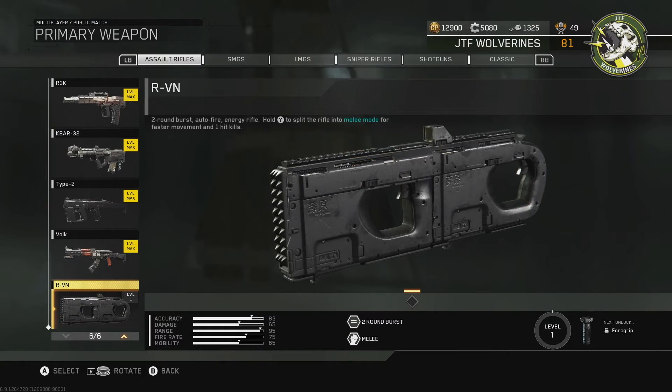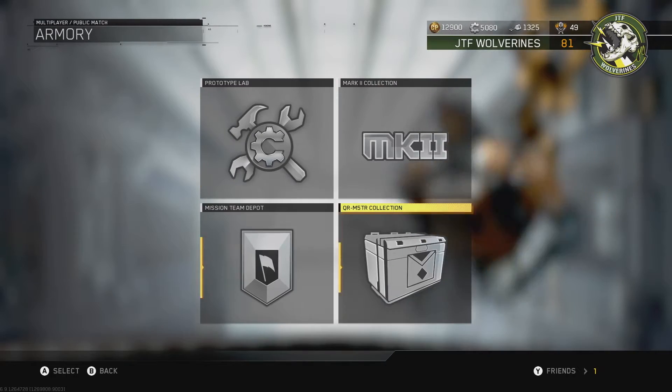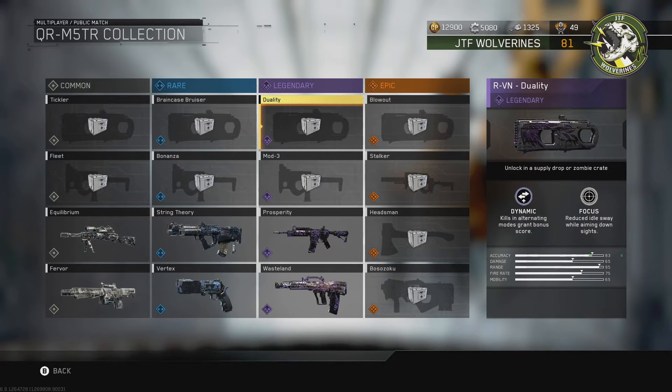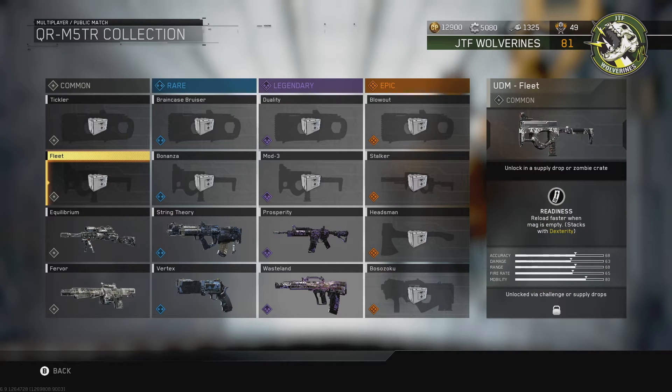I hate to say it, but unless you own the season pass, you're not gonna get immediate access to the base model RVN, which is a two-round burst to auto-fire energy rifle that splits into an akimbo melee mode — so that's one-hit kills, which is pretty legit. Unfortunately, you cannot buy the variants; they are locked behind the quartermaster collection. So you need to get super lucky. Here are all the variants for the RVN — you can pause the video to look at the perks and exactly what they do.